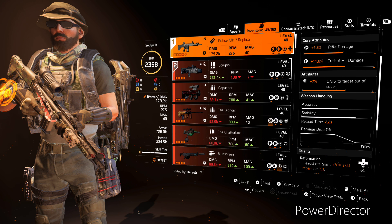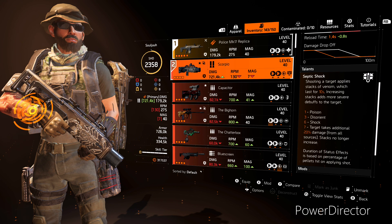For our primary weapon I am running the Police Mk17 for no particular reason other than it's just one of my favorite guns. You can run whatever gun you want here. The only thing that matters is the talent, which is Reformation, which says headshots grant plus 30% skill repair for 15 seconds. For our secondary I'm going with the exotic shotgun, the Scorpio, for enemies that get up close, and also to put a status effect on enemies and allow my team to get that buff off of the specialization tree. Regarding overcharge, you can run the Mechanical Animal to get into overcharge, however you're not going to be getting a lot of kills to proc the Future Perfect talent, so I just didn't recommend it.